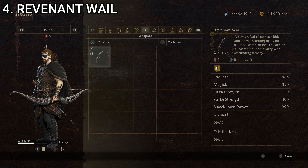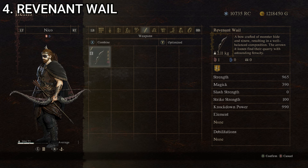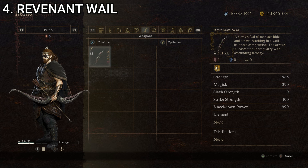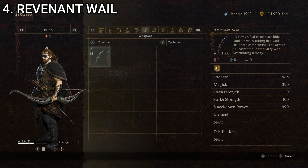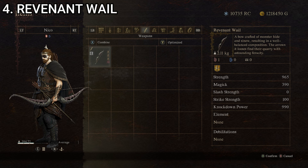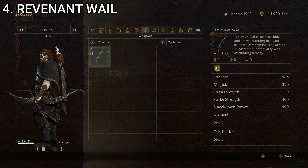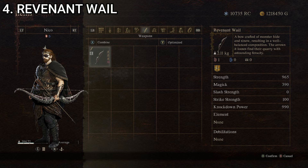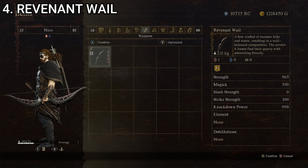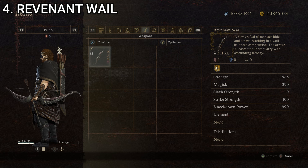At number four, we have the Revenant Whale — a bow crafted of monster hide and sinew, resulting in a well-balanced composition. The arrows it looses find their quarry with astounding ferocity. Stats: strength of 475, magic of zero, slash strength of zero, strike strength of 100, and knockdown power of 220, giving a composite score of 159. It kind of reminds me of the Daedric bow or the Dragon Scale bow from Skyrim — very thick and chonky. You can see they're going for the monster hide on the top, which looks scaly, and then the sinew beneath it. It's a cool-looking bow, and stat-wise obviously quite good, considering it's ranked at number four.